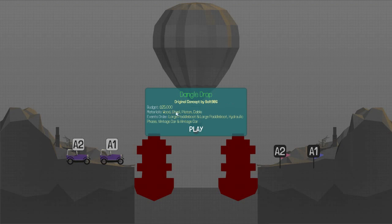Bolt 96. Alright, materials are wood, steel, piston, cable, large paddle boat, large paddle boat, hydraulic phase, vintage car, and vintage car.